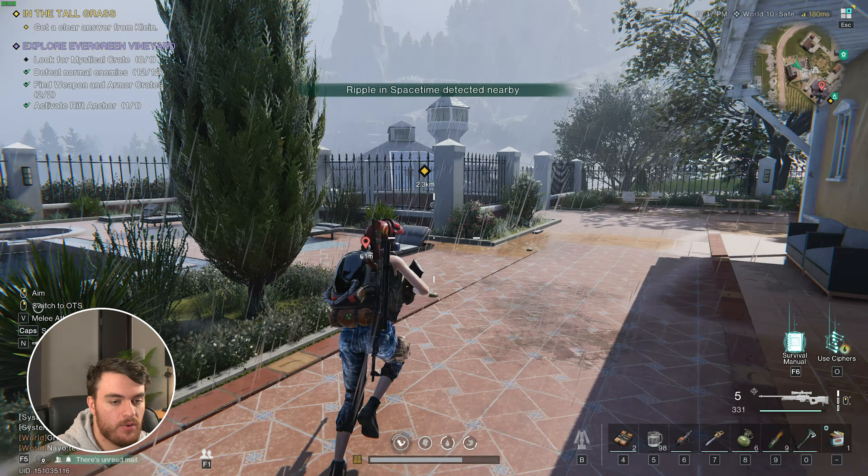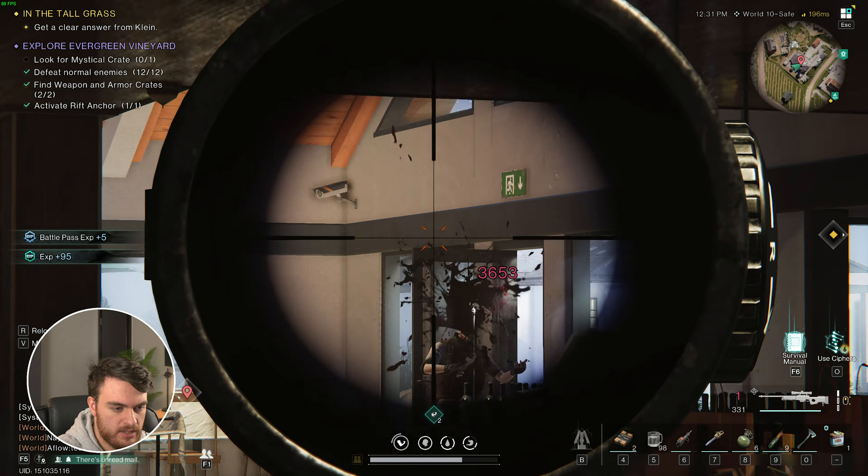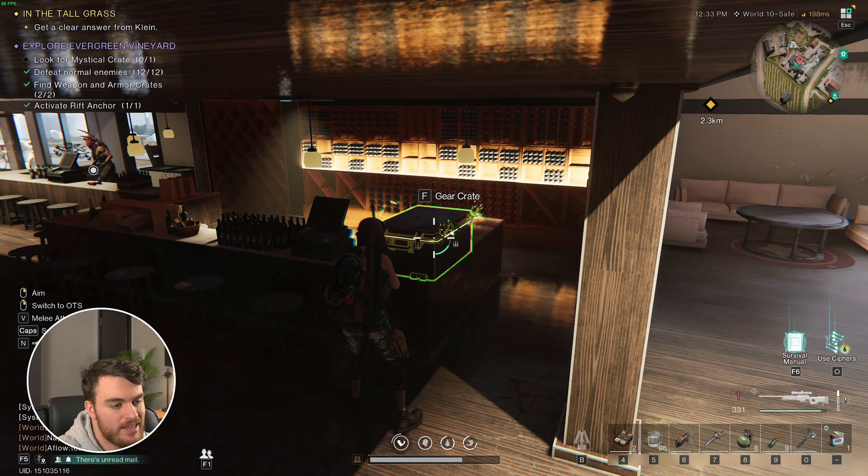Once we grab it, we can head back up and out and continue to the next location. This one will be heading to this little house to the left, or the west of the area icon. You'll find this yellow house here — we'll clear it out quickly. Then we'll go in the front door, and to the left in this room, you should find the weapon crate sitting at the back over here.